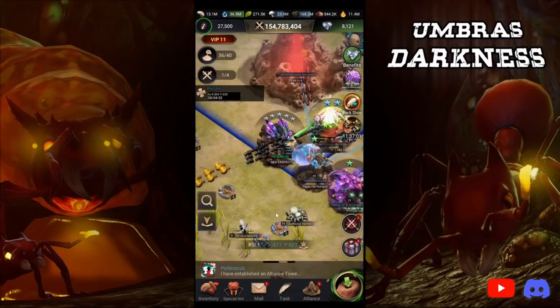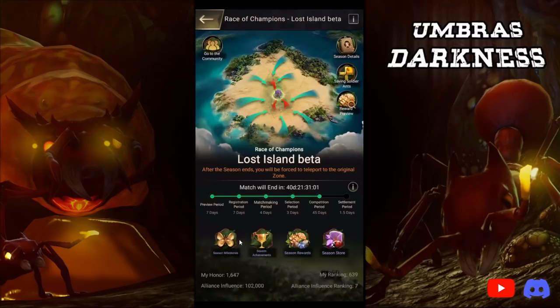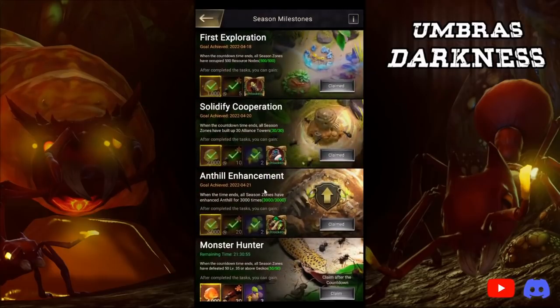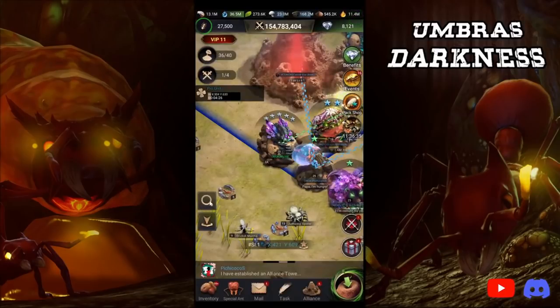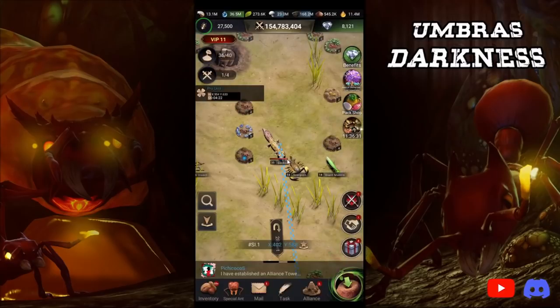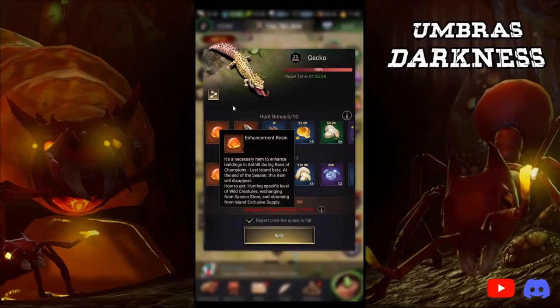First and foremost, I have learned about Geckos — they just unlocked today. All the events are time-gated, all the new features are time-gated: one day, two days, one day. So Geckos just unlocked and the next one is another day. A Gecko has Enhancement Resin in it, and now you have another thing that's going to take 20 stamina — if I rally this, it takes 20 stamina.